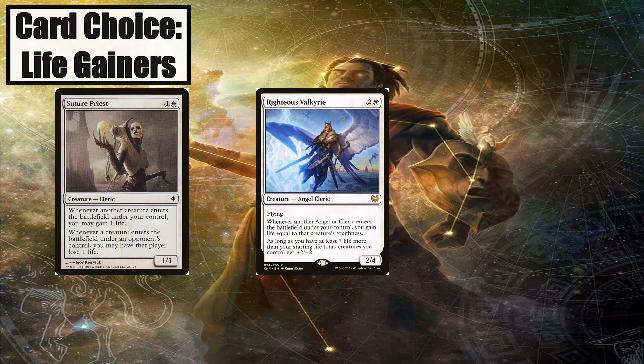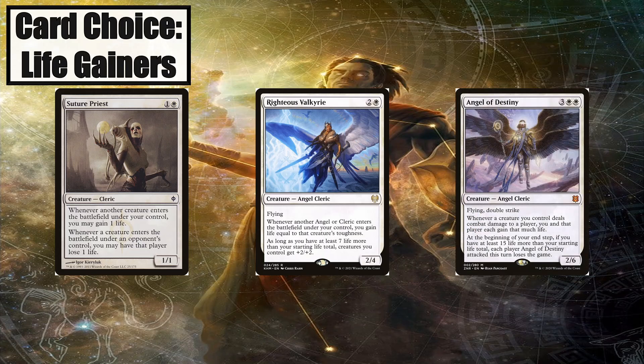Righteous Valkyrie only triggers on Angels and Clerics, which there are 14 of in the deck. However, instead of gaining just one life, you gain life equal to the creature's toughness, which is a nice bonus. Angel of Destiny can gain you an absurd amount of life, usually getting you to that 55 life threshold pretty easily. It basically prevents the damage you're doing to your opponents by having them gain life. However, if you kill them with the attack, the trigger for them to gain life will never resolve and they will still die. The downside has almost never been relevant, but this thing is an absolute removal magnet, so be smart when you play it.